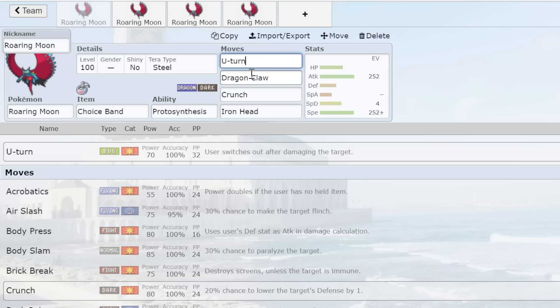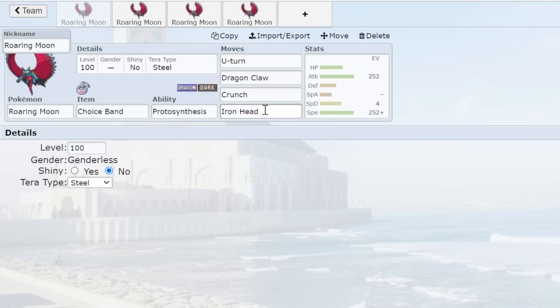Roaring Moon's speed stat is fantastic and the moves are solid. Having double Dark STAB or triple STAB coverage once you Terastalize is really nice. I don't even have to Terastalize sometimes — I can just keep clicking Crunch or Dragon Claw. People see Roaring Moon and instantly think it's going to set up, so a lot of times I just leave it unboosted. Choice Band is my favorite way to go with Roaring Moon and the one I'd recommend most, though Dragon Dance is still very good — especially on hyper offense with Grimmsnarl screens.